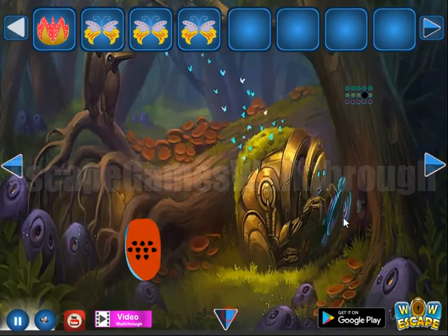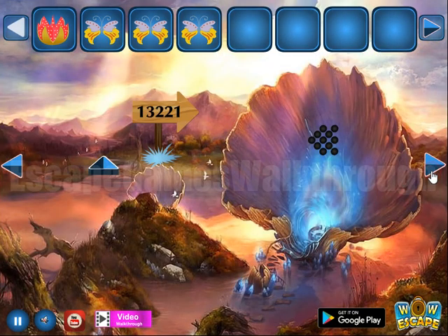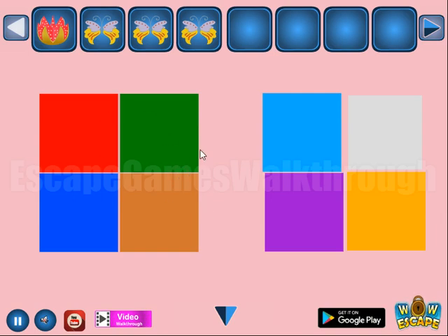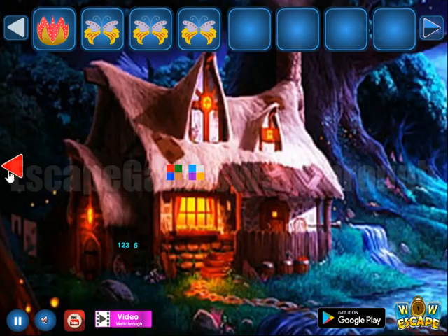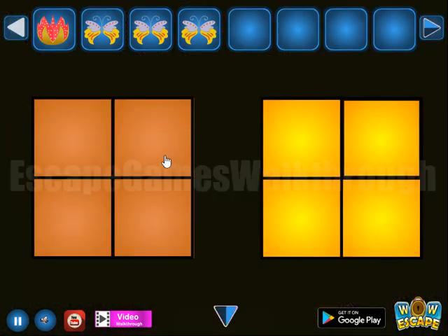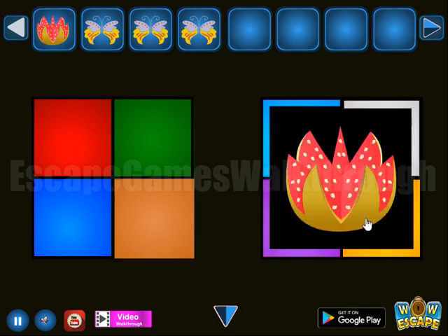Going to use it, but before — here's a hint to take. These colored squares: we need to select the same squares here. So red, green, blue, and brown. And here's also blue, white, purple, and yellow.